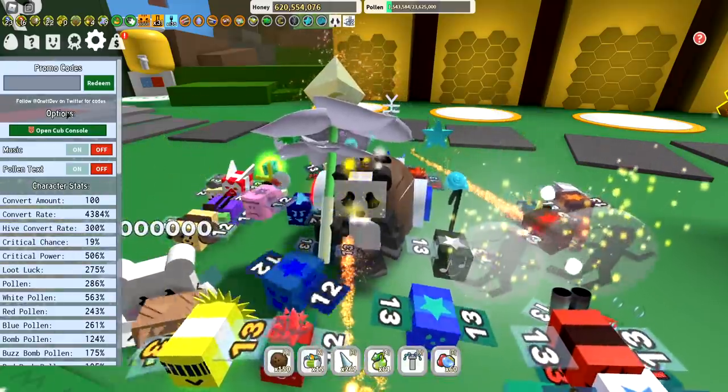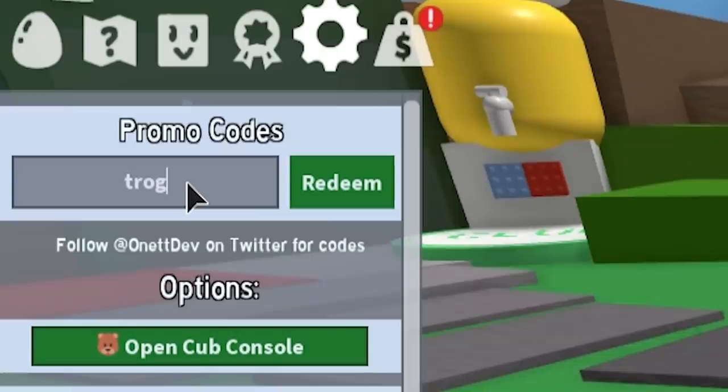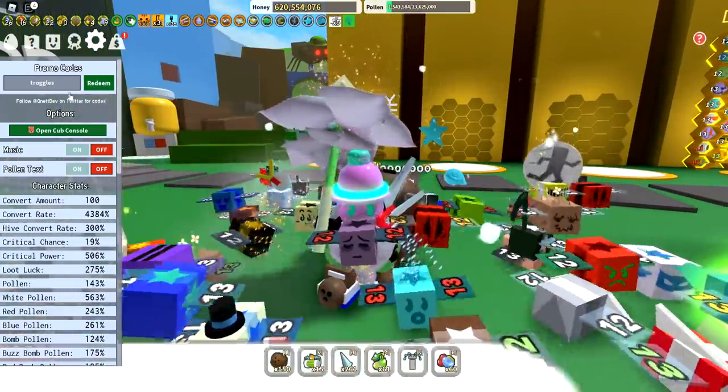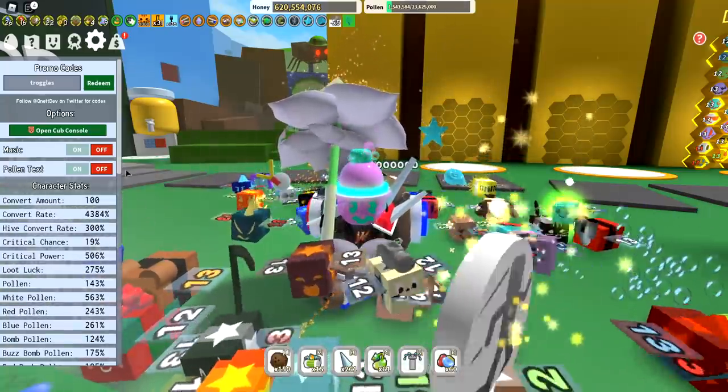Starting with the first code: 'troggles' - T-R-O-G-G-L-E-S, kind of like goggles but troggles. Go ahead and redeem that. That gives you one seven pronged cog. This is also going to activate a bunch of field buffs, so you're going to want to use these buffs as fast as you can.